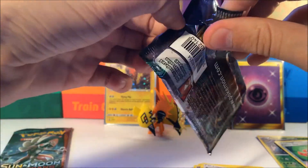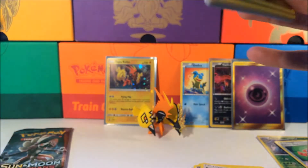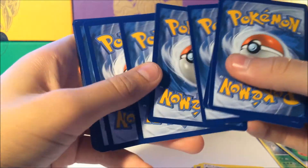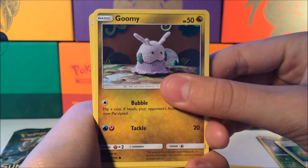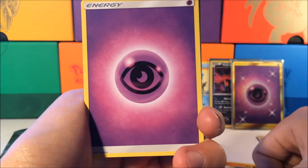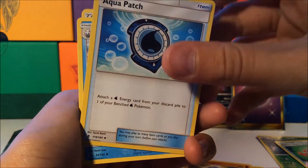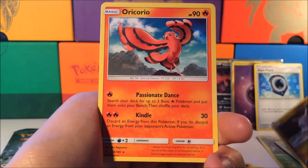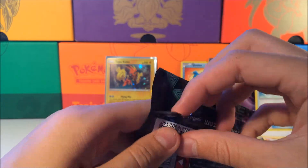Next pack — Guardians Rising. Come on! I don't know, Jesse and Melanie, this is gonna be pretty hard to beat. Hopefully you guys can get something good. Oh — Aqua Patch, I just realized! Very nice, I'll set that in the back as well. Vanillish, Enhanced Hammer, Comfey which is just a common, and an Oricorio Regular Rare. Nothing too good out of that pack.